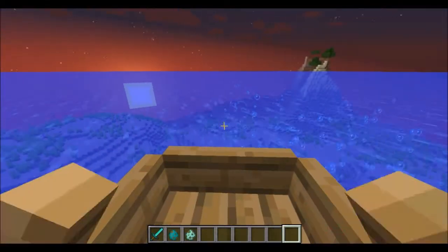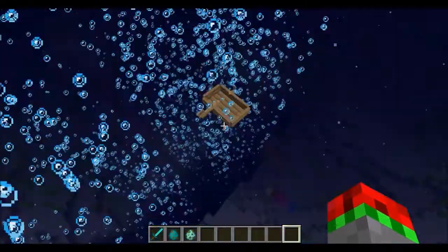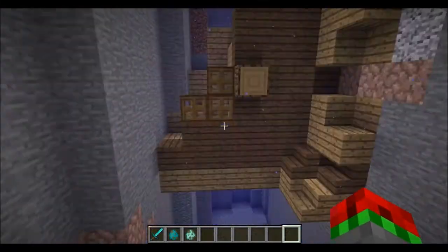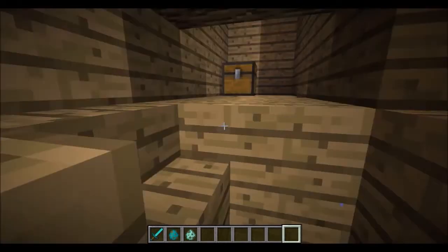If we just go forward a bit and into the bubble columns, apparently our boat is sinking. And if bigger boats do that — okay let's get out of here. There are now shipwrecks that spawn underwater; if we make our way in...